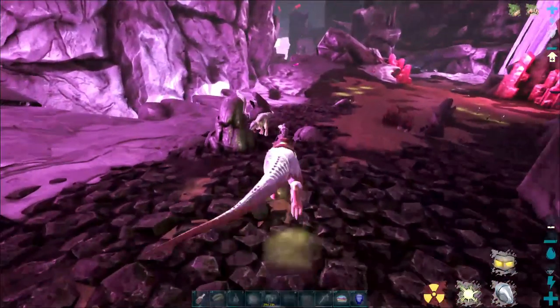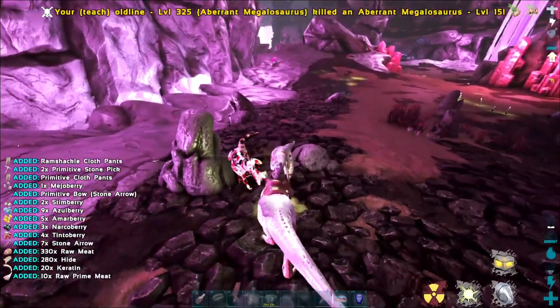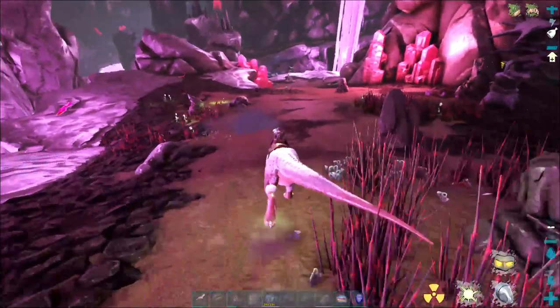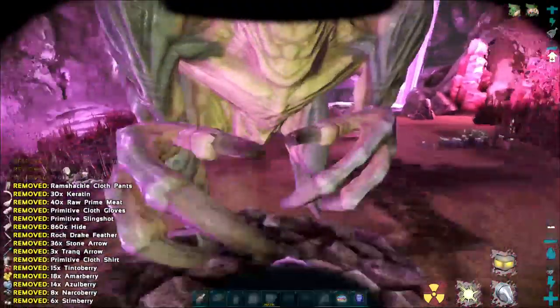I'll show you where I am on the map — right about there. You're just going to go down here and locate the reapers. See her in front of me — there she goes! I need to get a quick screenshot. She'll pop out of the ground, and sometimes you get lucky and get high-level ones, which means you can level them and make them yours.